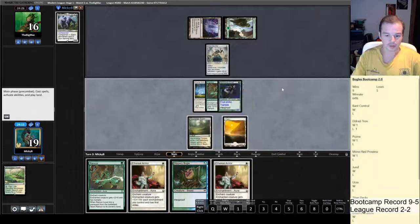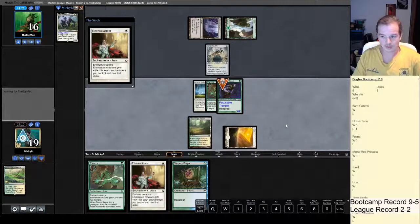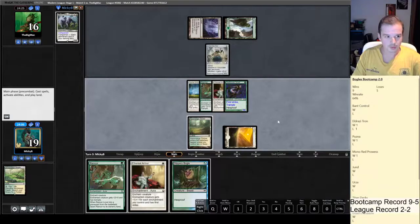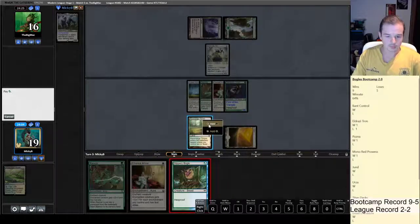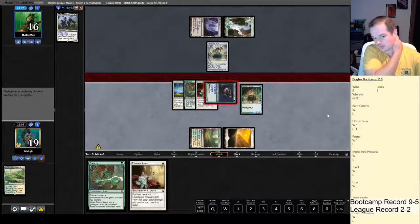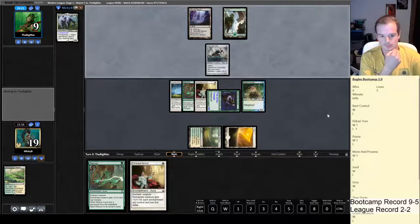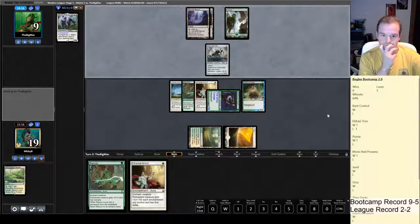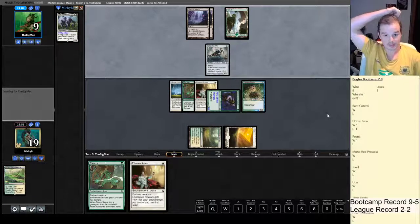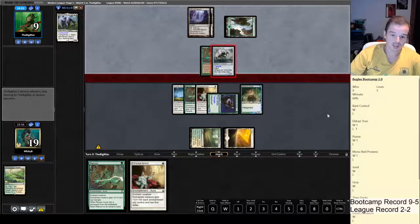What we're going to do is play our Ethereal Armor that we just drew. If we play our other Ethereal Armor we add four but can't kill him yet. I'm going to cast my Slippery Boggle to chump block with and we're going to kill him next turn. It looks like Mono Green Infect, in fact — I haven't seen many lists running Ichorclaw Myr outside of Mono Green, and it's got Rancor as well.